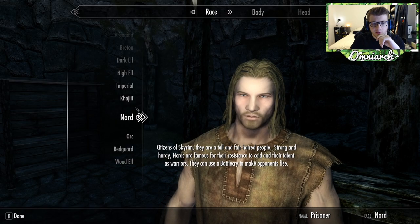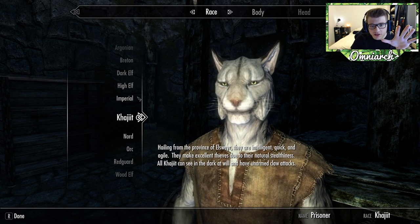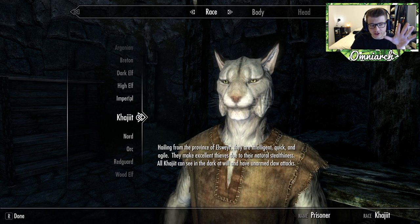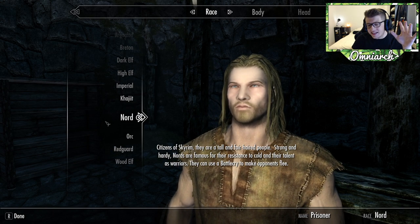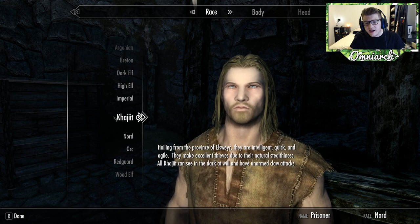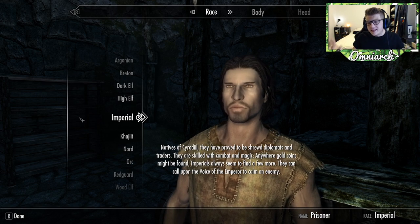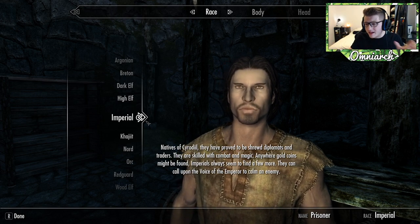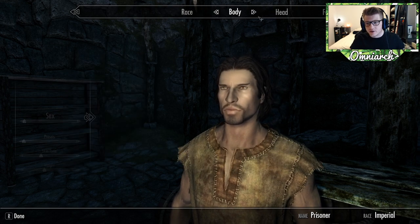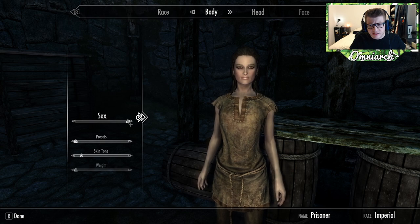Let's jump over there and actually create a character that looks like Richard. It's either Imperial or Nord, and I think Nord fits more of that warrior vibe, but if we're talking royalty, Imperial is probably the better choice. Let's go ahead and pick Imperial. I normally like to pick Nord but we'll go with Imperial for the sake of this. Weight all the way up because Richard's pretty thick.